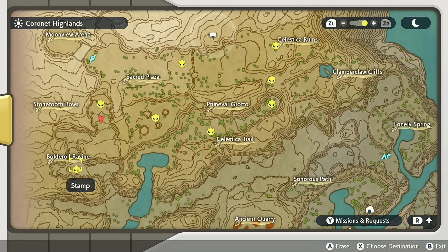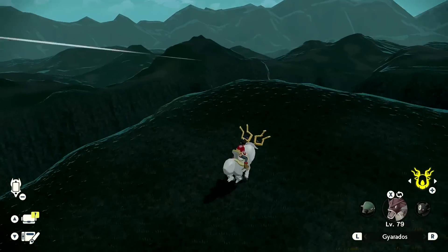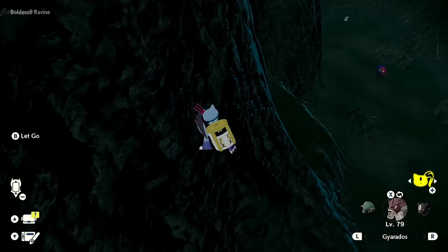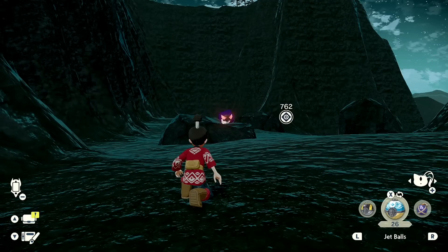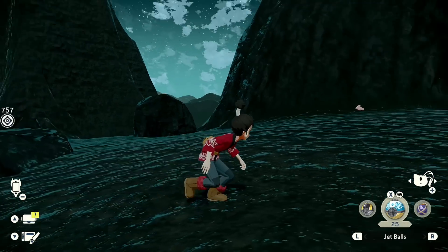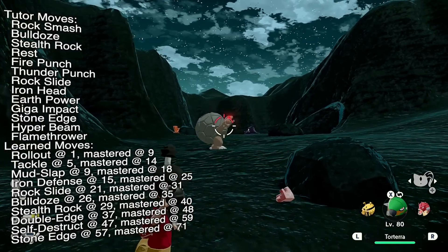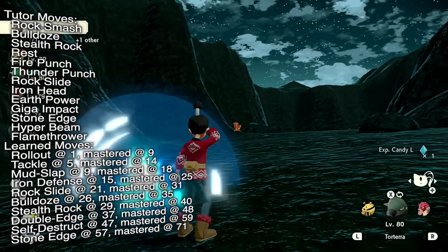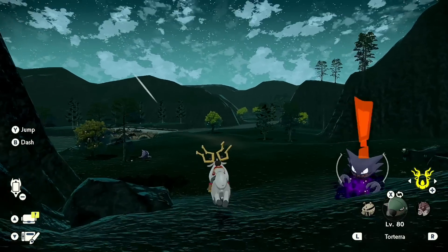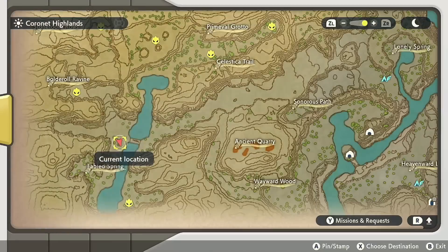Continuing all the way down the Stone Tooth Rose to the bottom where the Boulder Row Ravine is, you are going to come across an alpha Golem — a pretty great find, saving yourself a Linking Cable. Also a random alpha Gastly! I'm going to catch that too, and then we're going to turn around and catch Golem. I need to defeat him with Grass moves to get a back strike. Grass moves — that's it.